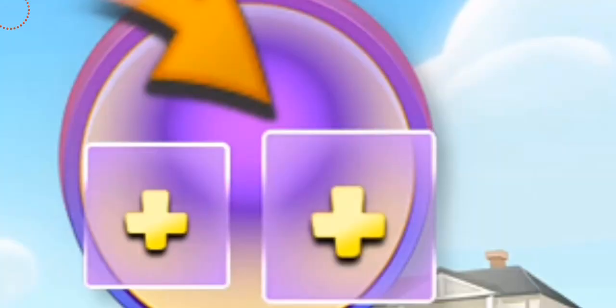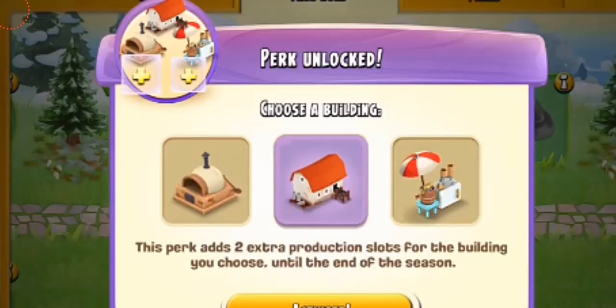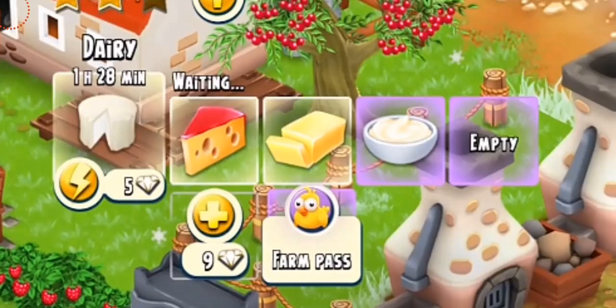The next perk is having extra slots on your production machines — not the roadside shop. In the picture it says the perk is unlocked: choose a building. You'll have to choose one out of three buildings on which you want extra slots. I will always choose Dairy because I'm always producing cream and butter and need more. This perk adds two extra production slots for the building you choose until the end of the season — totally awesome. You can see in the picture the two extra slots are purple in color.